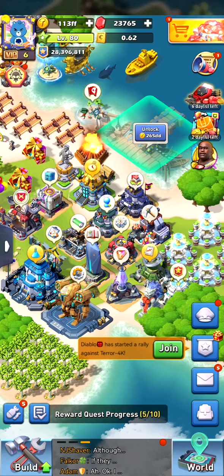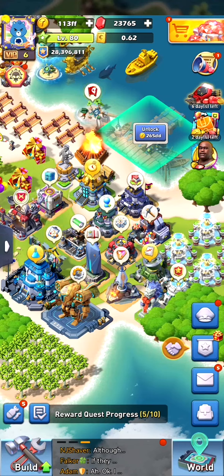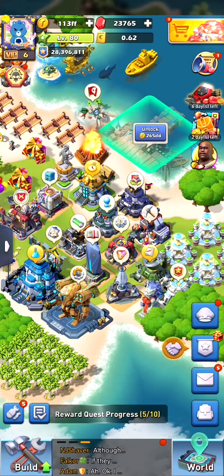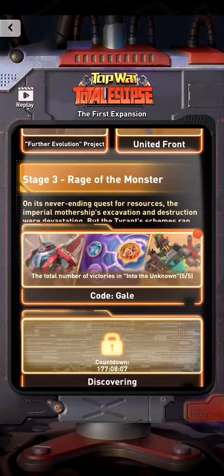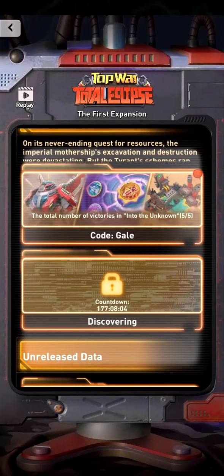Hi and welcome back. Today I want to talk about a new heavy trooper event where we can unlock a new heavy trooper and get a new chipset. If we go into the menu on the left top, we can go and see Code Gale.